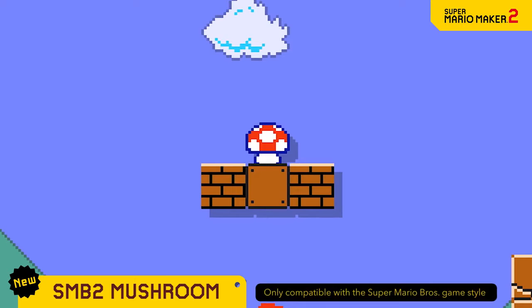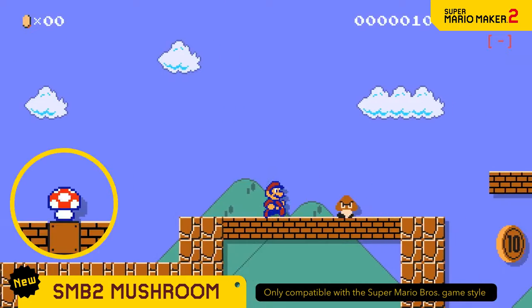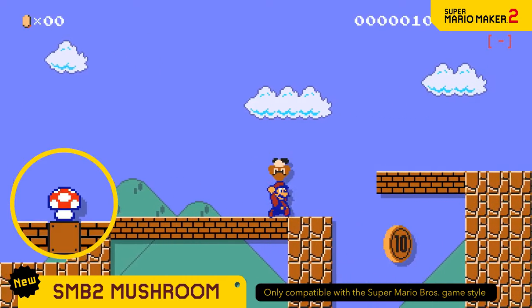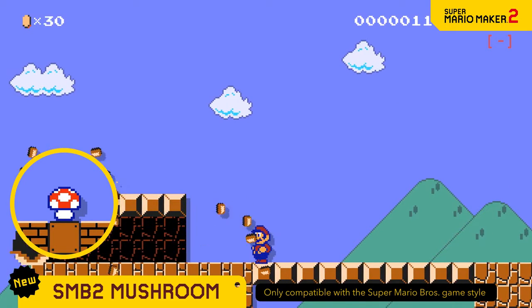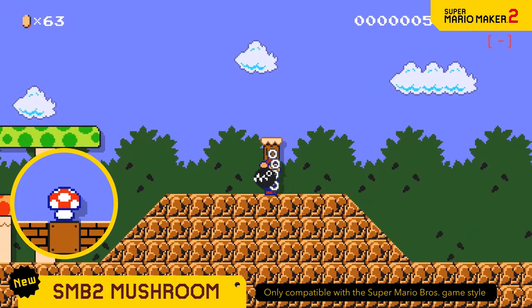This mushroom here is a little different. If Mario picks it up, he'll become Super Mario Bros. 2 Mario — ride on enemies and throw them at will. Big enemies, flying enemies, even chain chomps are fair game.